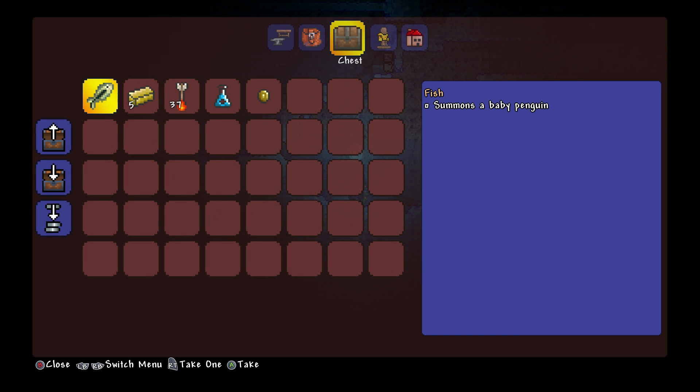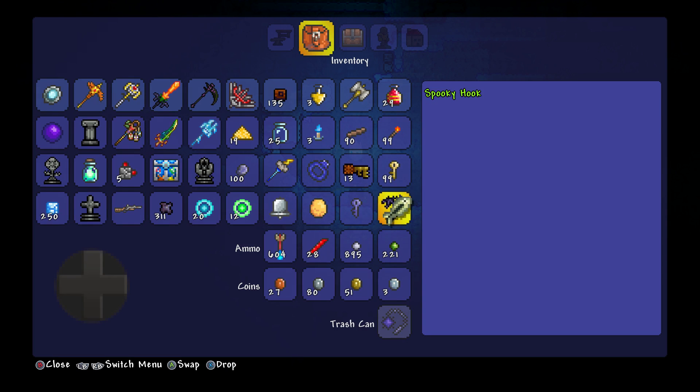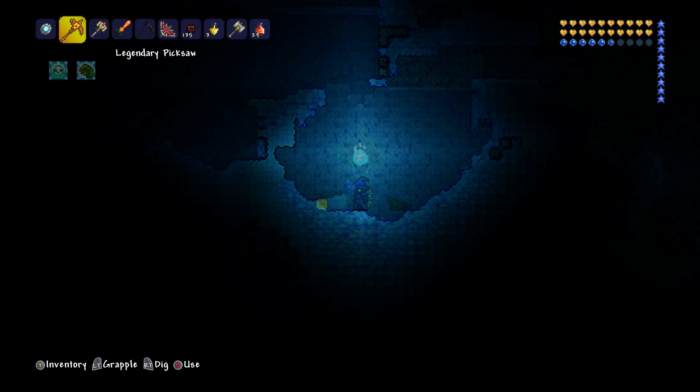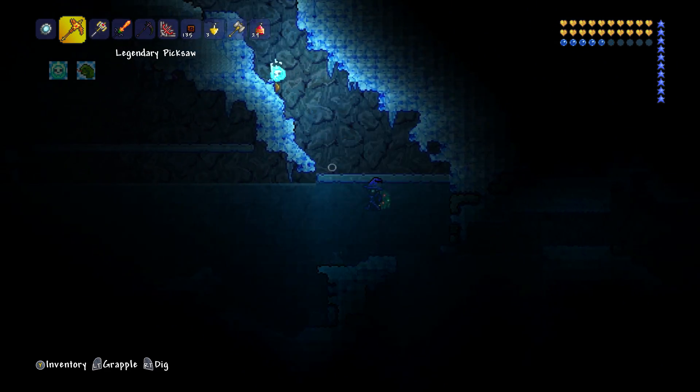Oh — shadow chest! Oh yes, we've got the pet fish! Oh, we've got the penguin! Oh yeah! So we have been slightly successful today, I guess. I'm happy — yes, we got it! Oh my God!